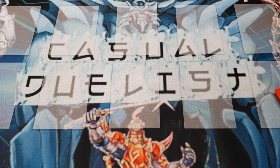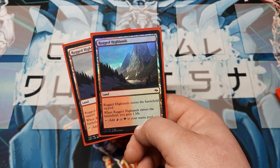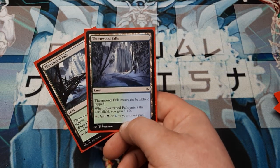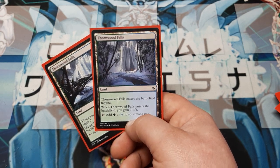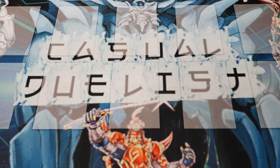Then we're going to play two each of the Rugged Highlands — plays tapped while gaining you one life, taps for green or red — and two copies of Thornwood Falls. Same effect, same life gain, but green or blue this time. So it's six, six, twelve, four — that's sixteen. It's going to be twenty lands altogether, and that's going to lead us to the rest of the deck.